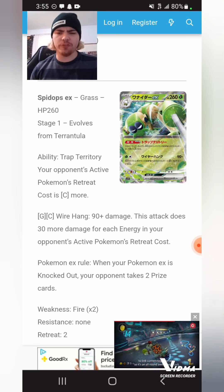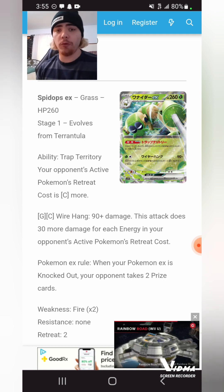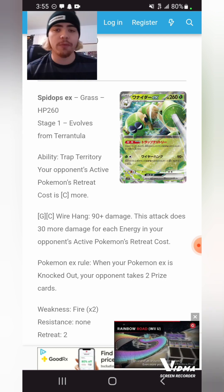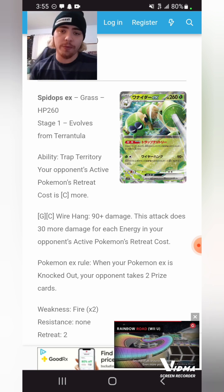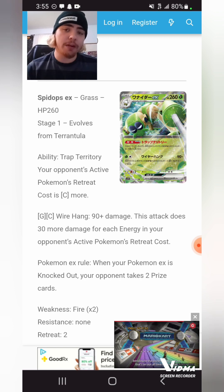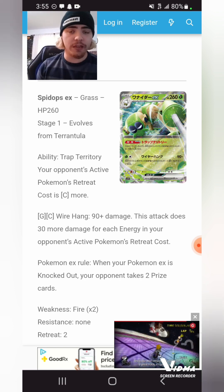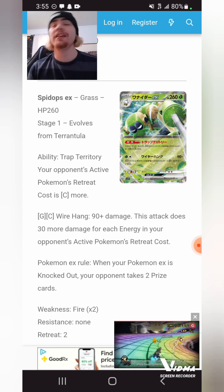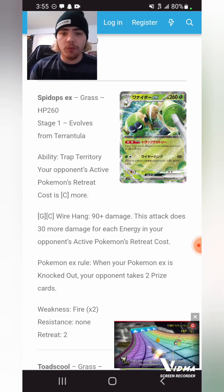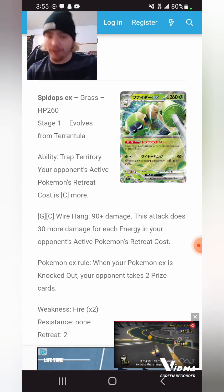We have Spidops EX, which is interesting. The ability is your opponent's active Pokemon's retreat cost is one Colorless more. It could pair very well with Leafeon VMAX where it does 60 times for each retreat cost on your opponent's active. We lose Galar Mine, but Spidops stacks — so if you have four Spidops in play, your opponent has four extra retreat costs, and Leafeon is doing 60 times that. If they already have two retreat cost on their Pokemon, that's 360 damage. But I think it's very underwhelming, and I personally think the Pokemon is very ugly.